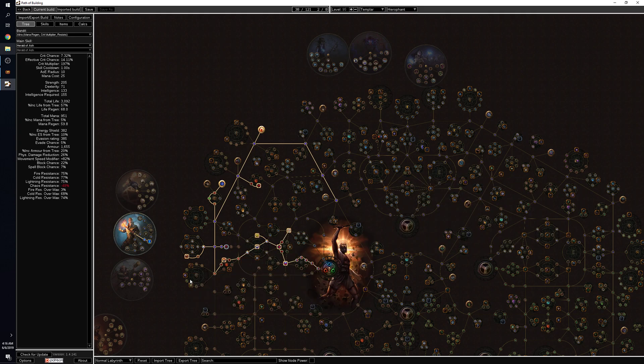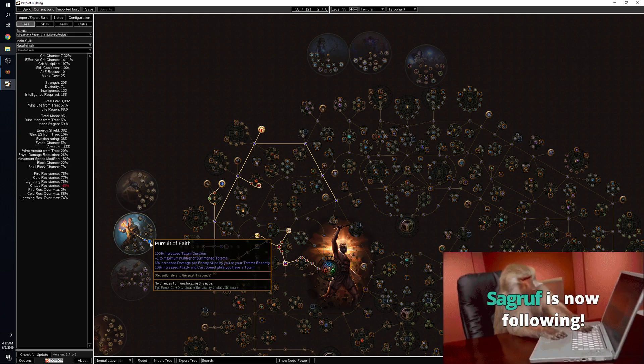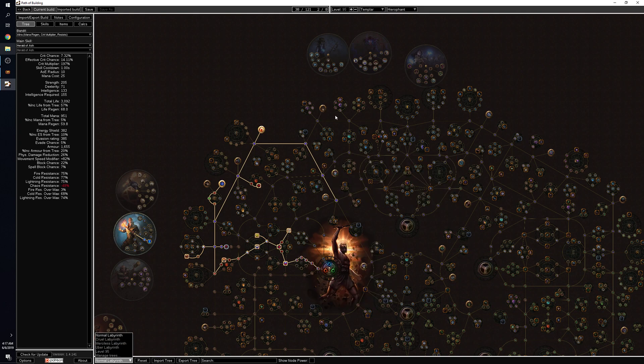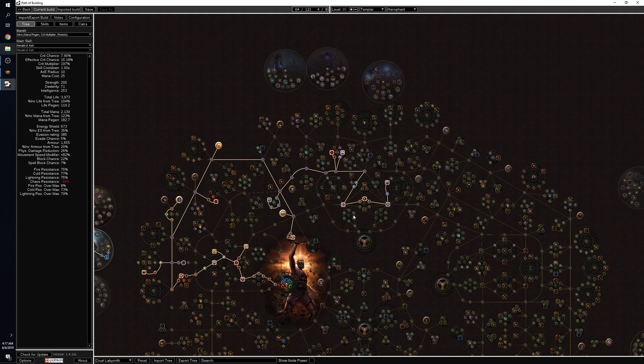The trade-off for Rain of Splinters is totally worth it — I didn't even remove it when I fought Uber Elder because the additional screen coverage is great. Otherwise you don't take jewel slots until much later. When you complete the first labyrinth you pick up Pursuit of Faith, which gives you a third totem, doubles totem duration so you don't have to resummon often, and grants more damage for killing enemies and having a totem out — six percent more damage for every enemy killed within a four-second window.